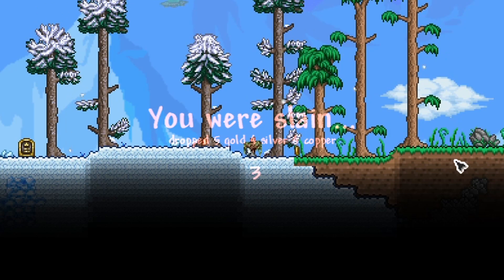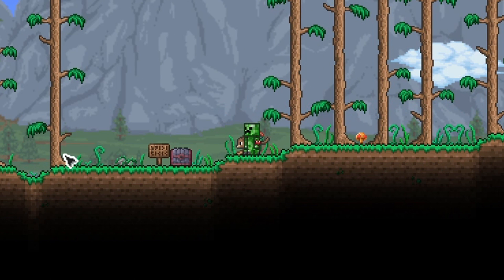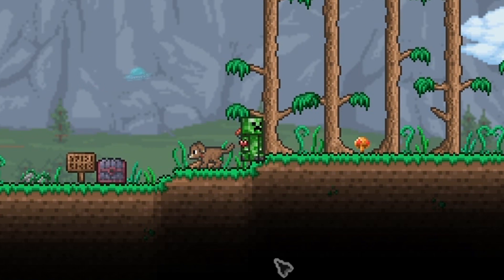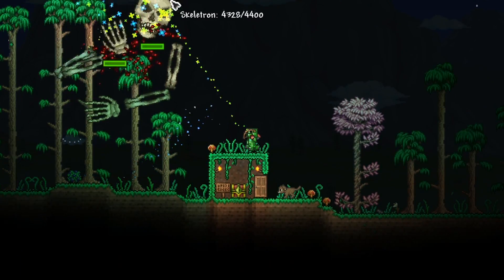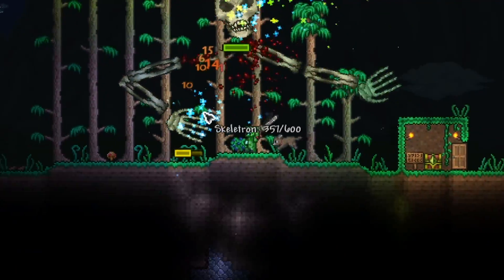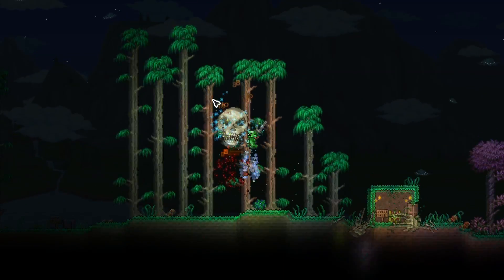I tried to summon Skeletron during the daytime - I completely forgot what happens when you summon Skeletron during the day. That was not a very high IQ move of me. Let's try that one more time. Let's use up all of our buffs - creeper in the nighttime. Get that wooden bow action in, let's damage him a little bit with the iron sword. Let's see if we can break one of his hands using the iron sword. Get the titanium trident. Break his hand.